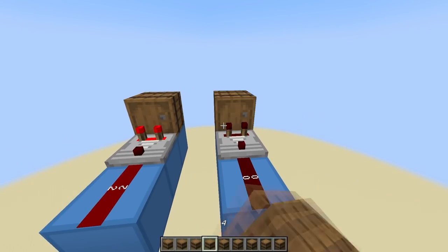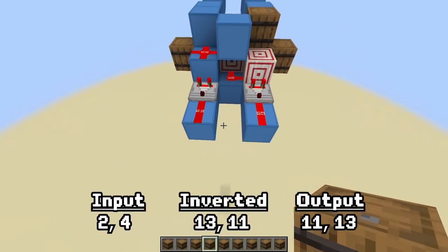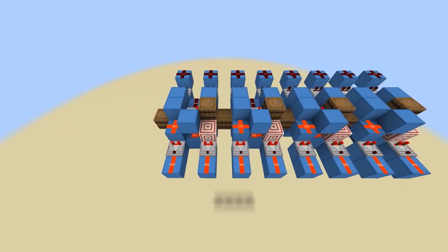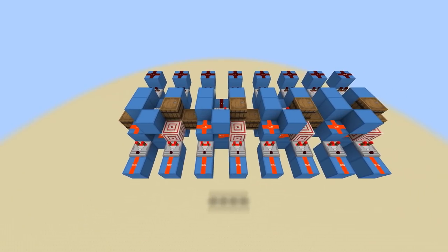For example, if you input 2 and 4, it will invert them, making them 13 and 11. Then the 11 goes on the left because it's lower, and the 13 goes on the right because it's higher. The first stage of this sorter uses 4 of these magic circuits, so now our list gets a little bit more sorted.